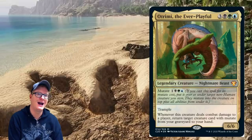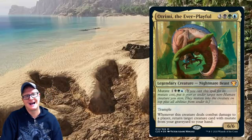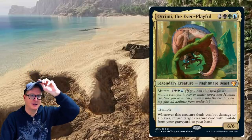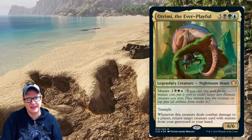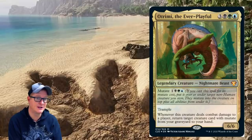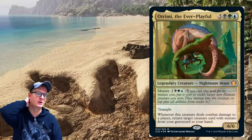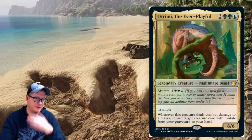Atrimi the Ever Playful — I like the art; it looks like it's peeking out from underneath a hollow log, kind of cute. Six-drop with mutate and trample. Whenever this creature deals combat damage to a player, return target creature card with mutate from your graveyard to your hand. It's a six/six. You'd almost think it would come back to the battlefield instead of your hand — this one seems a bit more underwhelming than the others.